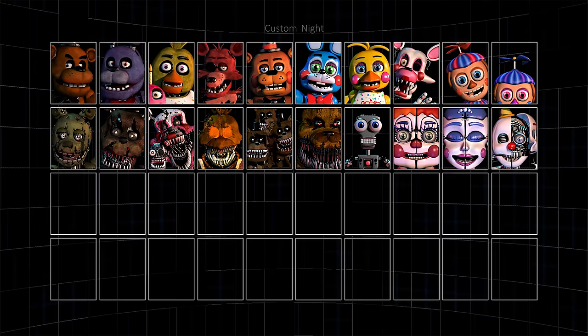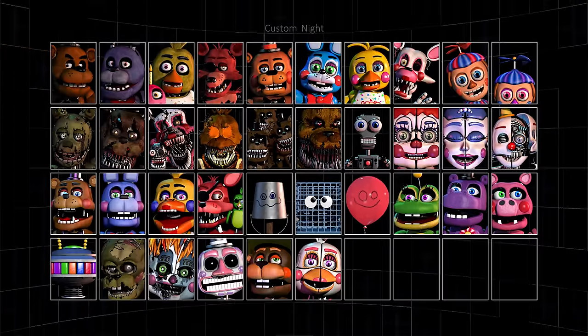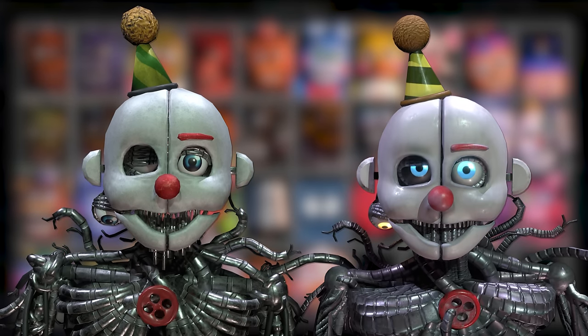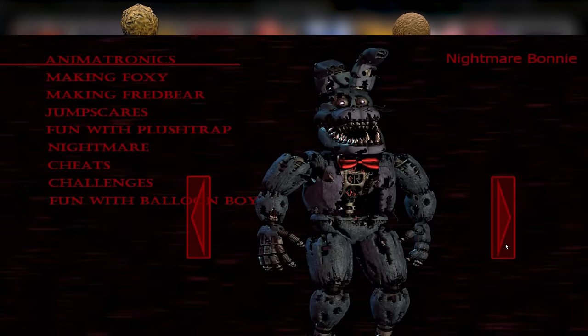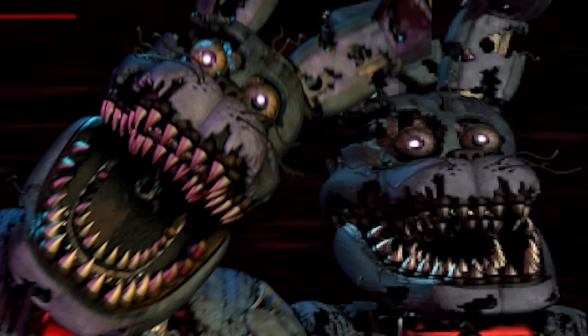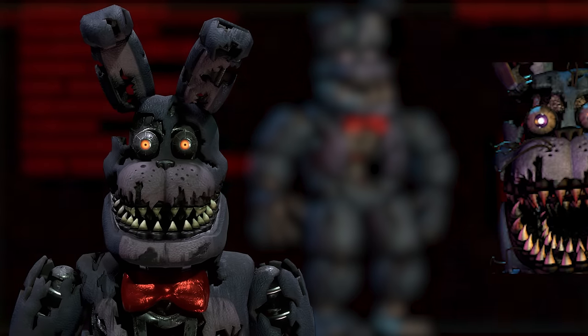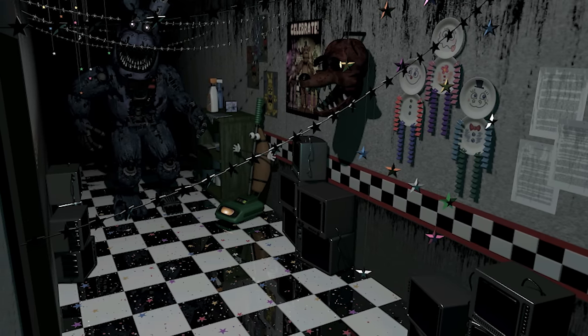It's not just in Sister Location either — the first teaser for Ultimate Custom Night is also missing the eyebrow before it was fixed in the next teaser. After this, his models in Help Wanted and Help Wanted 2 would basically solidify him having no eyebrows as canon. Speaking of small character model errors, Nightmare Bonnie's left eye is considerably off-centered compared to his right eye, leaving a lot of empty space. His eyes are fixed in Help Wanted but are orange instead of purple — honestly a bit of a downgrade. I really like how the purple looks on him.